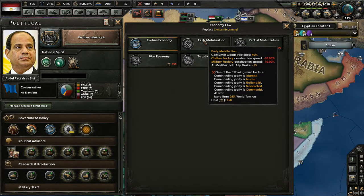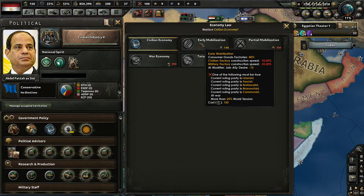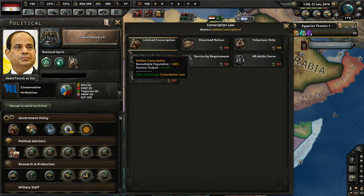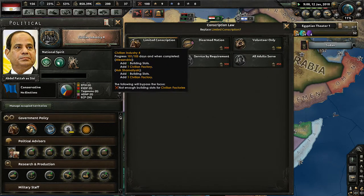If we were under the Communists, we could go to early mobilization, which would be really helpful. How long would it take to get extensive conscription? It looks like we need 30% world tension or to be at war, so we'll actually be able to do that when we declare war on Ethiopia. I'm just going to leave those 150 political power points on the table and take care of them in the future. Our national focus is just about to finish — only three days left.